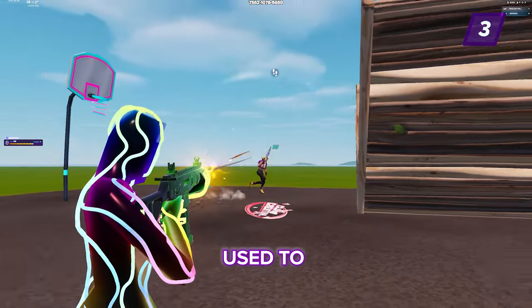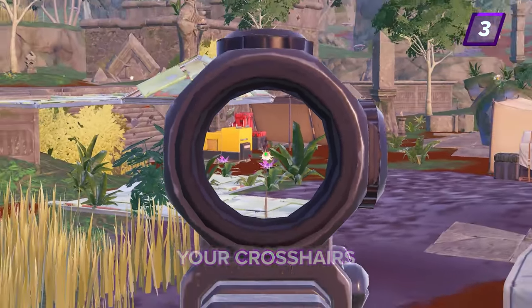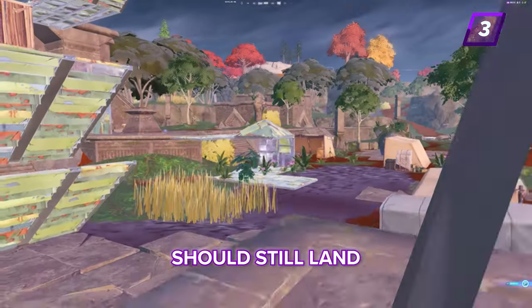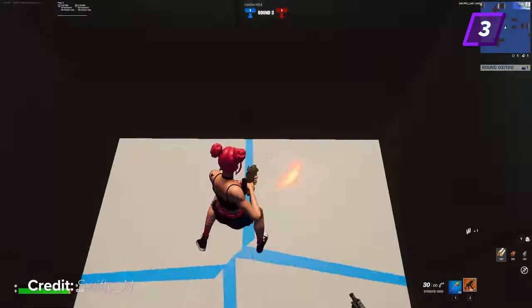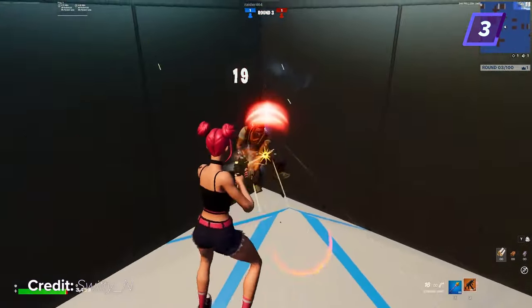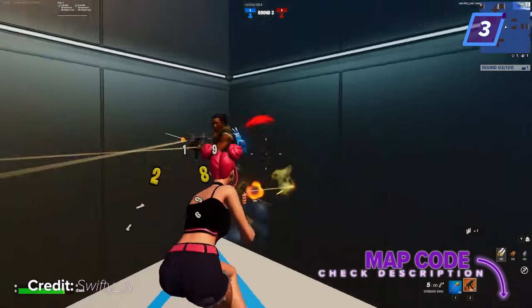If you're not used to managing recoil, we suggest aiming for the chest or lower body. As long as your crosshairs are still over your opponent, even with the recoil, most of your shots still land. This way, you can focus on training your ability to control your own recoil on live opponents. One great way to do this is with aim duels because it's all about keeping an unbroken line of fire on your opponent. We'll leave the map code in the description for you so you can practice later.